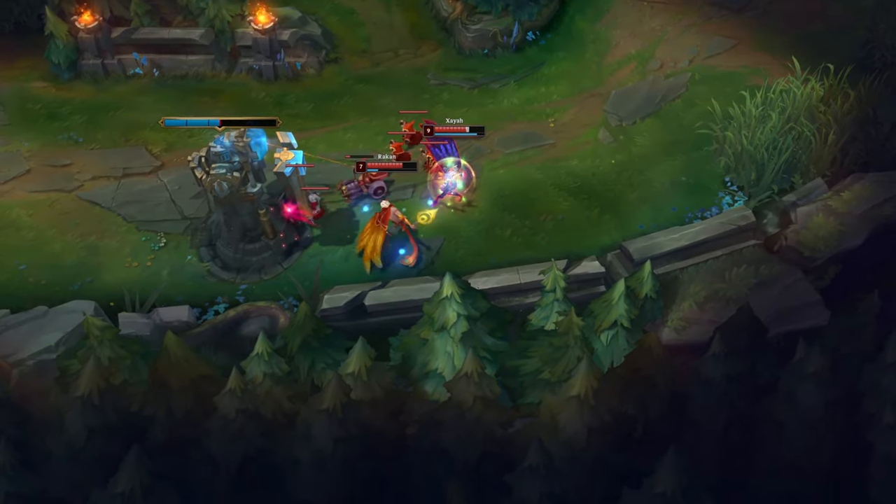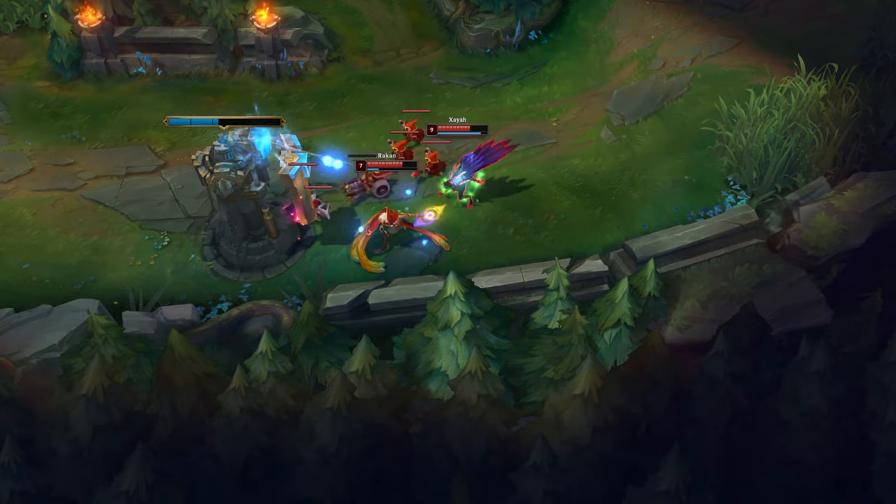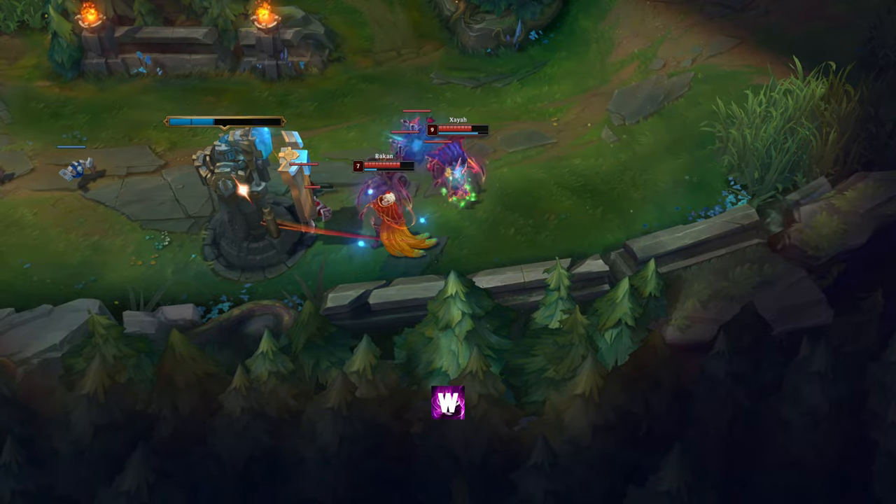When you want to attack the enemy towers, use Xayah's W because you'll increase your attack speed and you'll be able to destroy them faster.